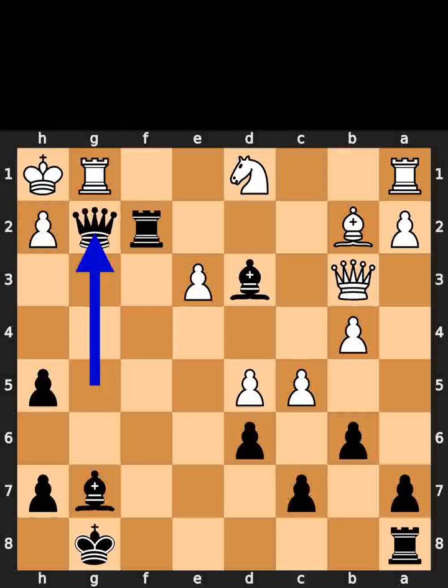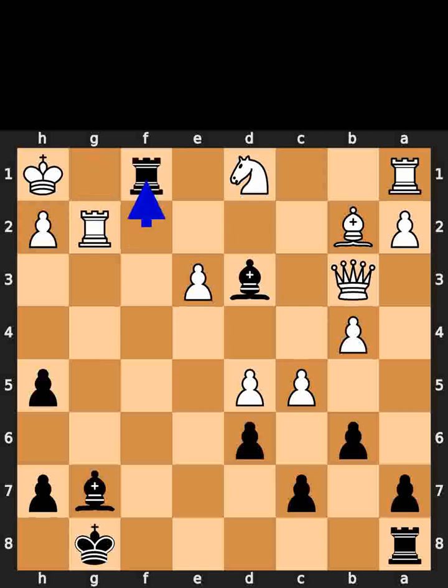Black takes the pawn on a6 using the queen with check. Black takes the pawn on g2 using the queen with check. White takes the queen on g2 using the rook. Black plays rook to f1, check.